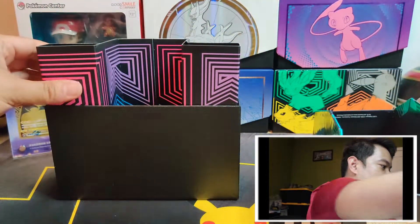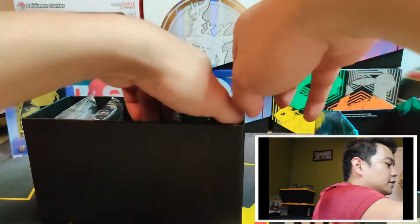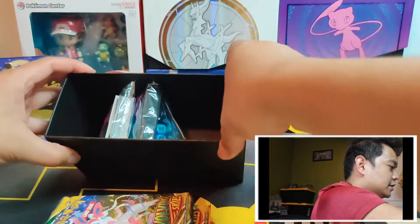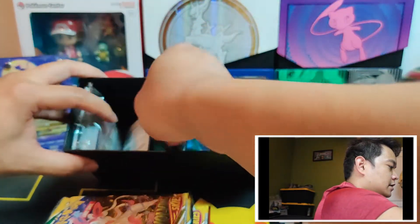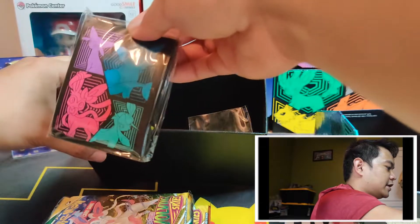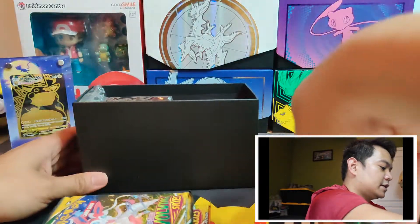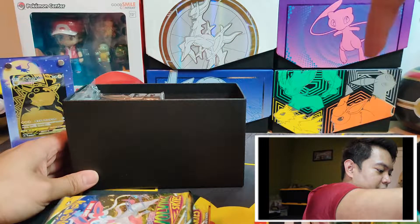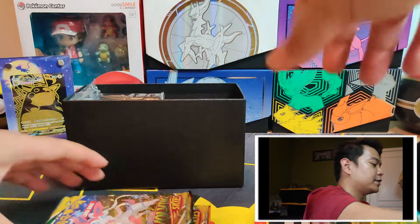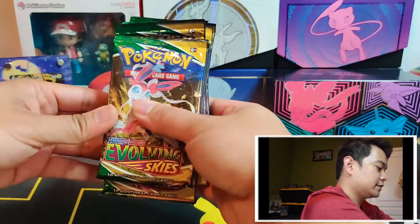Alright, rulebook and then the contents of the package. Looks like we have the eight booster packs and the other contents below — the dividers as well as the energy cards. Here's that Elite Trainer Box code card, and then the Evolving Skies sleeves: Sylveon, Espeon, Vaporeon, and Glaceon. Also, up in the corner we have the Leafeon, Umbreon, Jolteon, and Flareon Elite Trainer Box from Evolving Skies — so there were two different boxes, but the contents remain the same for both.